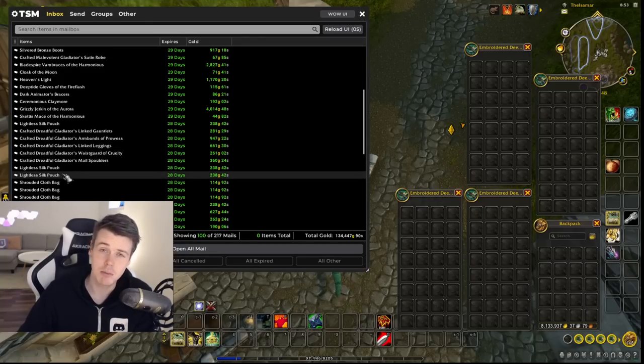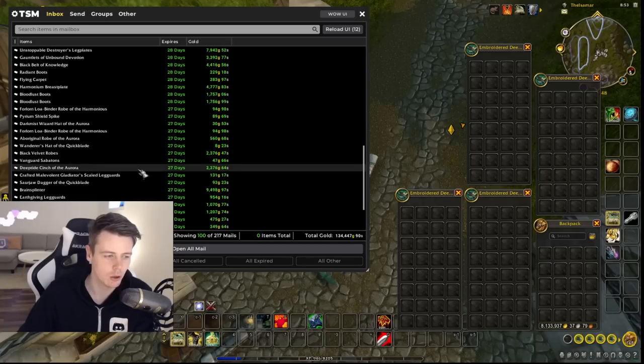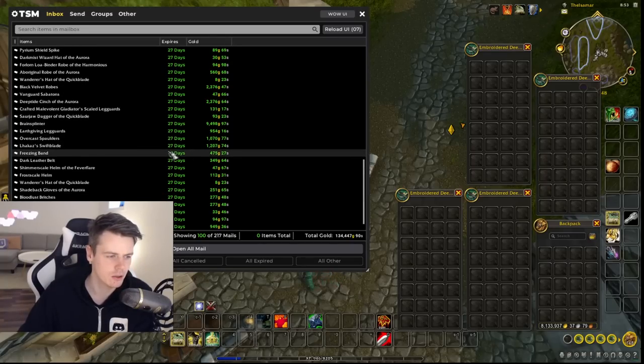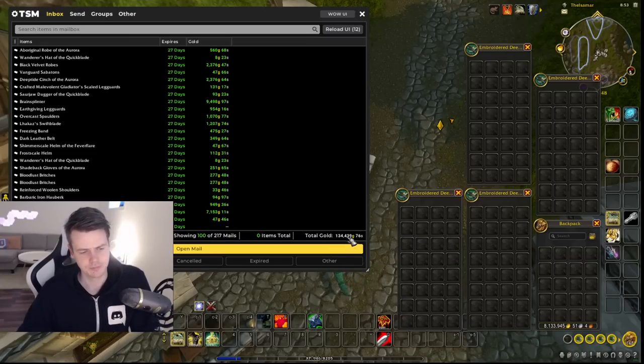Together with bags — don't sleep on bags, bags are really really good. Black Belt of Knowledge — these prices are extremely low because my realm is horrible. Brain Splinter, only 9.5k gold. 7k for an epic cruel blade — that's a world drop, you can get it from a lot of places, SM for instance. Really bad price.